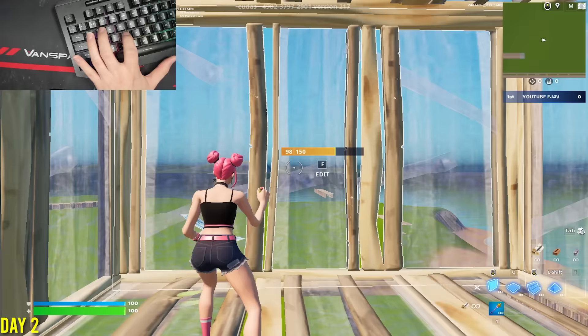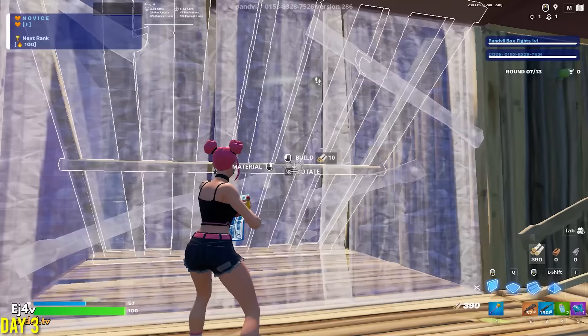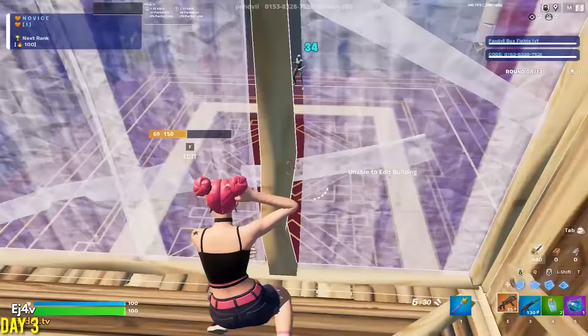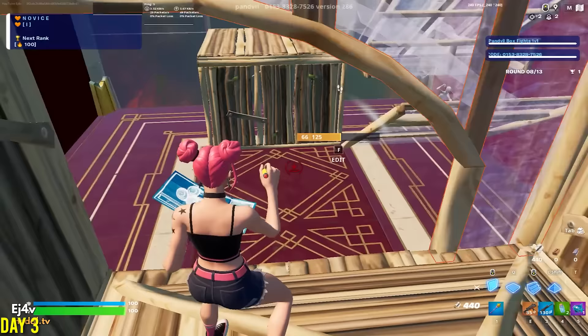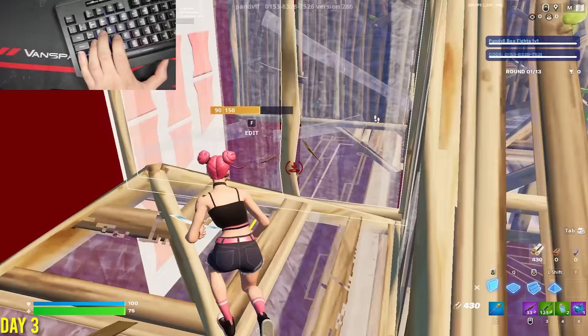And now I have my hand cam on. On day three, I did one-on-one box fights because I got tired of sitting in a creative island by myself. These first two games were some of my first games, so that's why I was moving like a bot. I was also moving like a bot because I had a bad shotgun bind and pickaxe bind. I also got my new mouse on day three — a Glorious Model O. So after changing my shotgun bind, my pickaxe bind, and getting my new mouse, the clips after those with the hand cam, I was moving pretty decently.